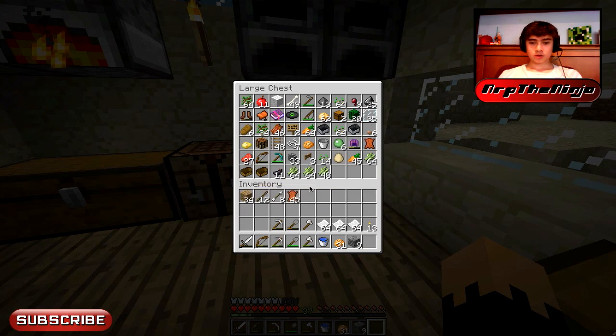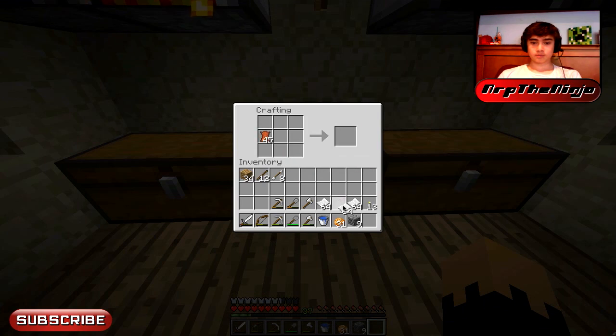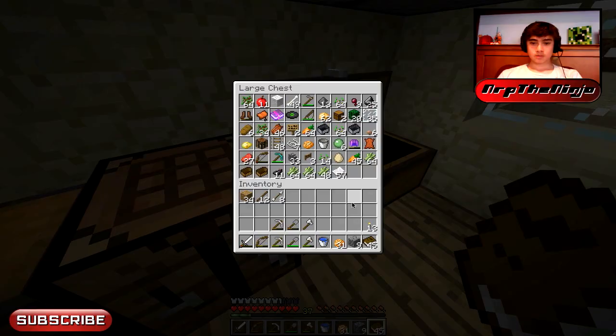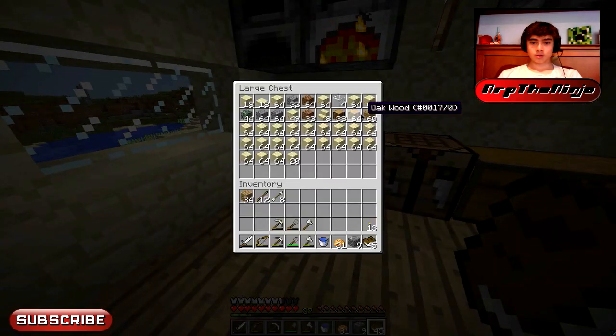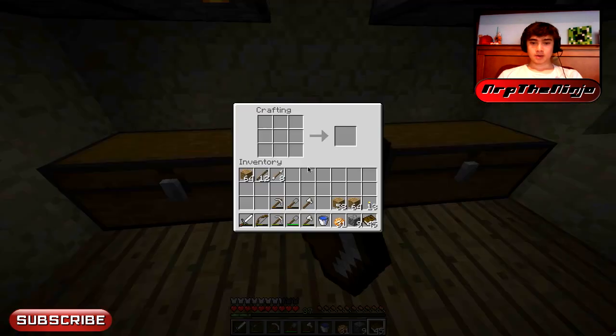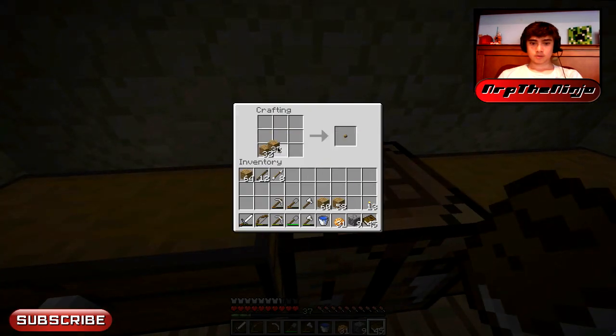I think that's all we're actually going to need right now. What else do we actually use sugarcane for? Sugar — and I think that's it. All right, so we're going to need 45 books. We'll make 45 exactly. Do we have enough wood? I went and got a lot of wood — I was waiting because you have to do something while you're waiting for all those cows to grow up. Okay, so just 15 bookshelves.